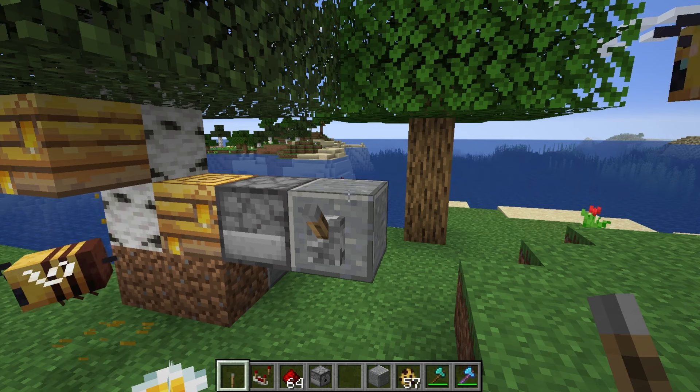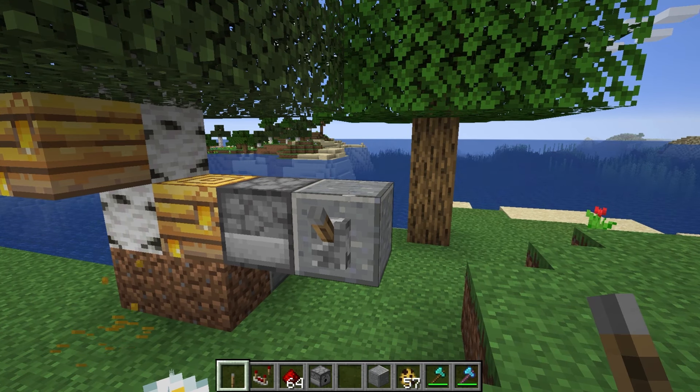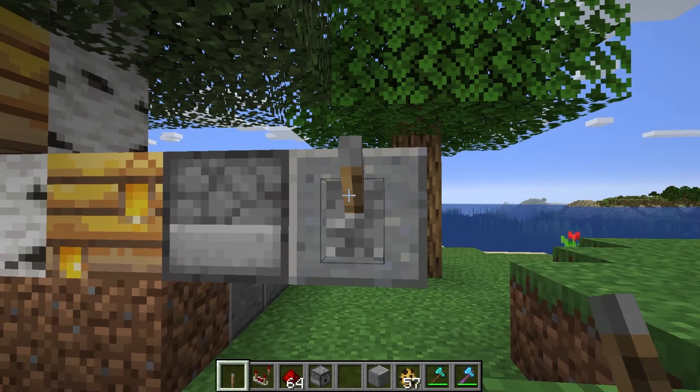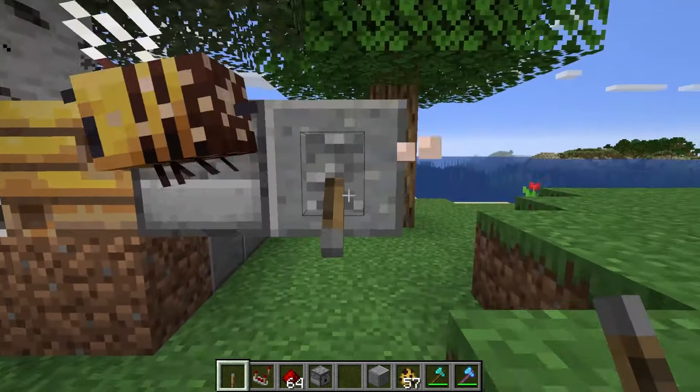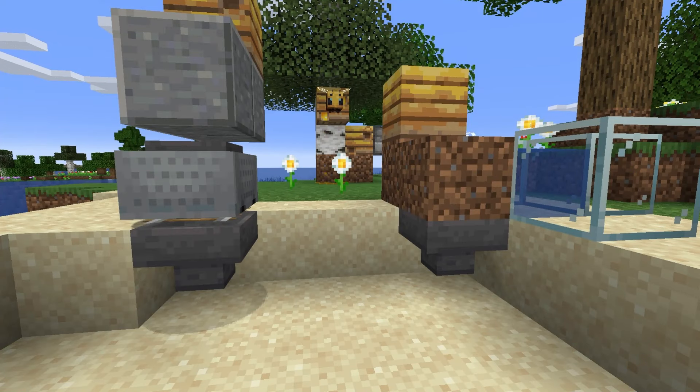The honeycomb can also be collected using dispensers. When the dispenser has shears inside and is next to the nest, it can be activated to shear the nest, and this won't anger the bees. Bees nests can also output a redstone signal if there is a comparator facing out from the bees nest. Redstone comparators can measure the honey level and output a signal based on it, so you can create an automatic farm to shear the nest when it is full. Shears will use durability each time used in a dispenser. A hopper minecart under a block, or farmland placed as a non-full block, can be used to collect the honeycombs that fall with a hopper underneath.